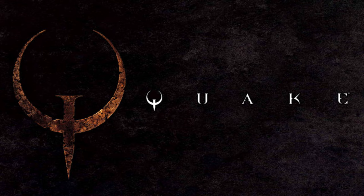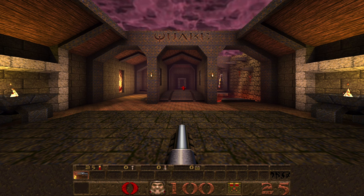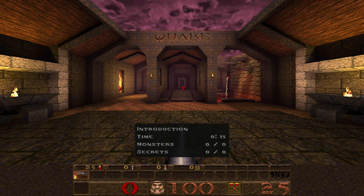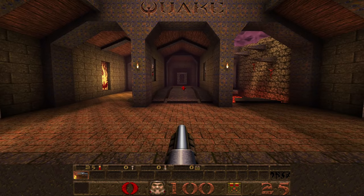This is my 100% walkthrough for Quake. Without further ado, let's jump right in. This is Episode 1, Dimension of the Doomed, and this is E1M1, the Slipgate Complex. Welcome to Quake, everybody. This is a hub world of sorts called Introduction — there are no monsters and no secrets. Our goal for the hub world is literally to choose our difficulty setting.